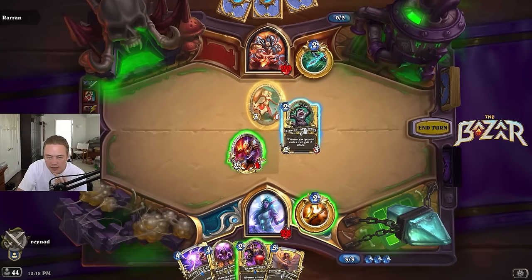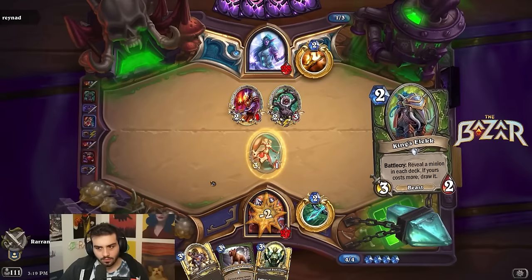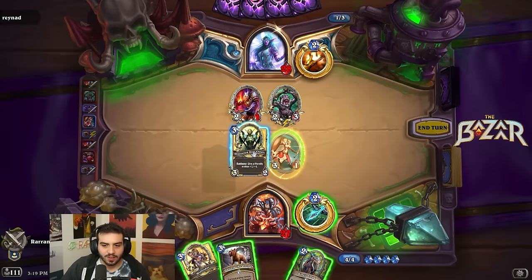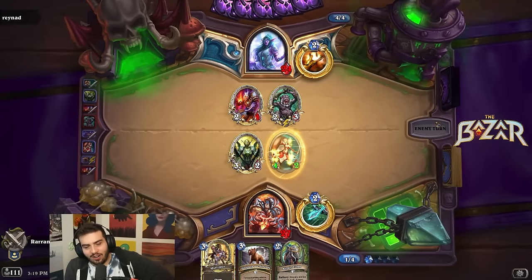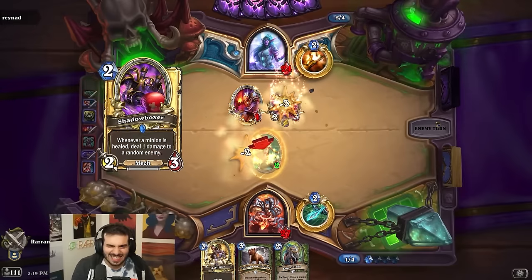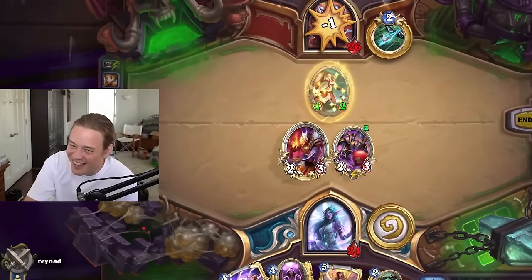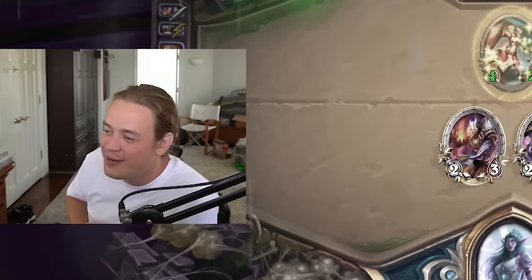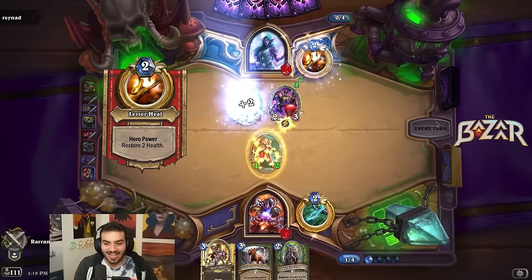I'm just going to play this guy and go face and then maybe Shadowboxer heal next turn because we have a good juggle target if it goes through. Wolf Rider and just go face — double face — Shattered Sun clear can also go face. I don't think I'm going to win the game if I start trading, I have to kind of go face here. Oh no — he missed, he missed! Oh, 0 for 2 on juggles. This is really on brand isn't it — missing seven juggles in a row, losing a match because of it. That 50-50 mattered so much.